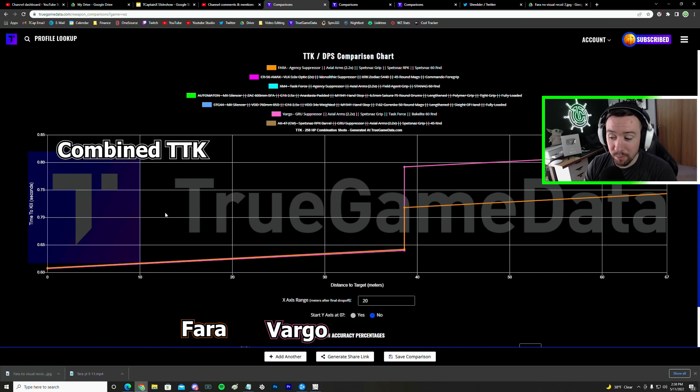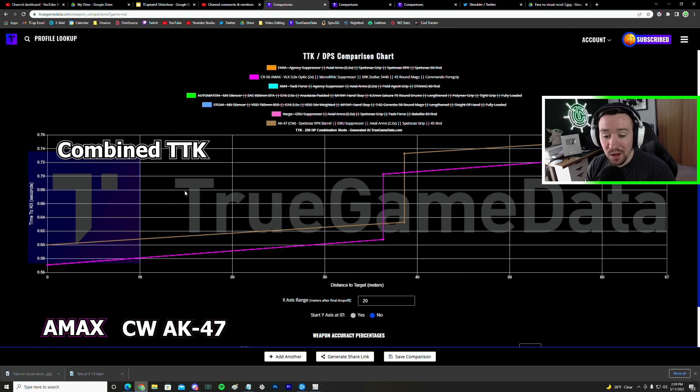Now what about the Vargo? Basically the Pharah in orange and the Pharah in pink — the Pharah is the same thing but with better TTKs, and all of the other stats are nearly identical. And then what about the Cold War AK? The Cold War AK did get a nerf in Season 3, which decreased the time to kill. Basically the AMAX is the same thing just with better time to kills, which is why I left out the Cold War AK.